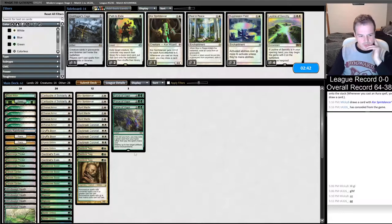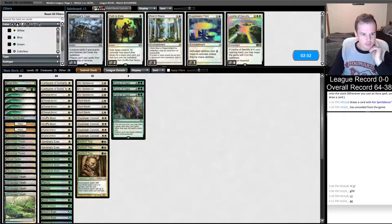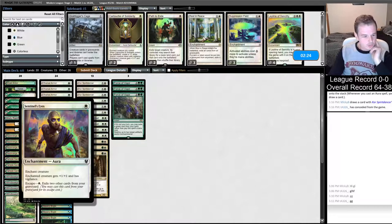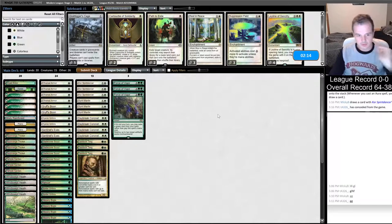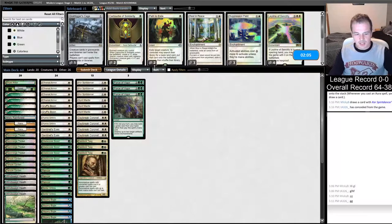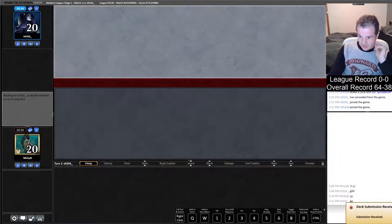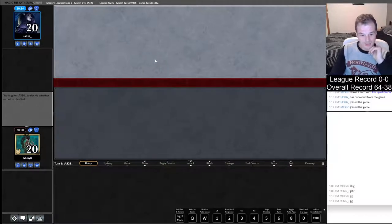I'm going to leave in Sentinel's Eyes, and maybe bring back in a Core Spirit Dancer here — decide on different two cards to cut. I'll probably just cut the Cartouche of Solidarities. Having Core Spirit Dancer plus Sentinel's Eyes is really good against Chalice decks, because you can recast the Sentinel's Eyes from your graveyard and get extra draw triggers to draw into your Force of Vigor. You get it back after Explosives too, which we saw he had. I don't think I want Suppression Field against him — I think that's overboarding. And it doesn't even hard shut off his Oblivion Stone.